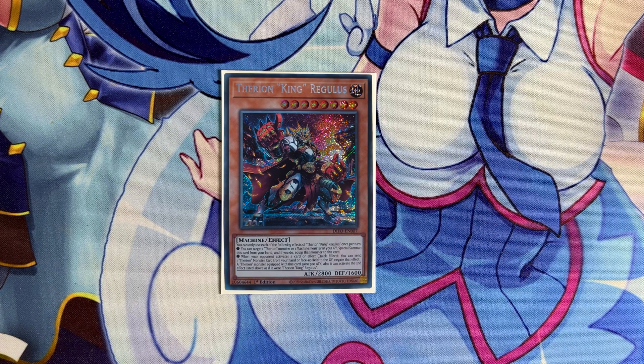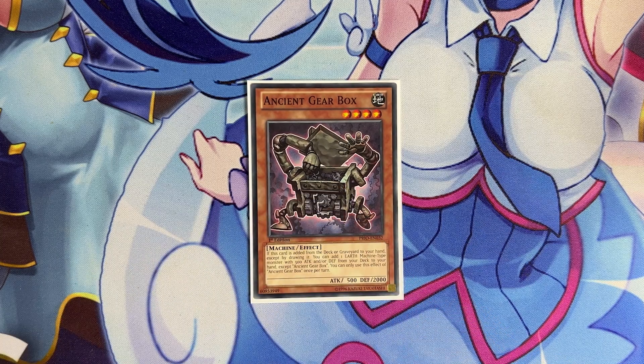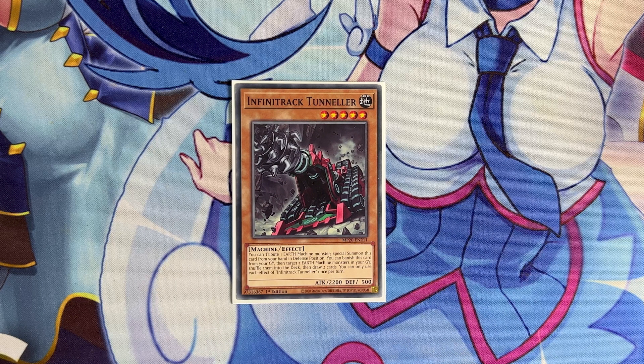We have one copy of Therian King Regulus. In a deck with so many machines and a rank four toolbox, going into a Spriggan monster and then Sargas lets us search and summon Regulus very freely. We play one copy of Ancient Gear Box so we can search with the Ancient Gear link monster Ballista, and then use its effect to search one copy of Infinite Track Tunnelor. Tunnelor helps you maintain momentum — you can recycle your one-offs by putting them back into the deck and draw two cards for follow-ups. I feel it's a really good tech. Alternatively, you could play the Cyberstein package to go into Exterio, which can win games outright, but I feel the deck already has the tools to make good monsters without it.